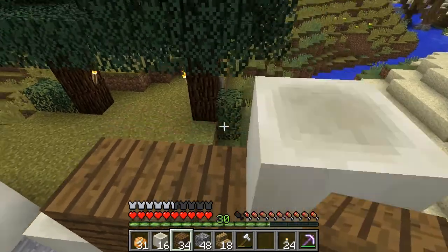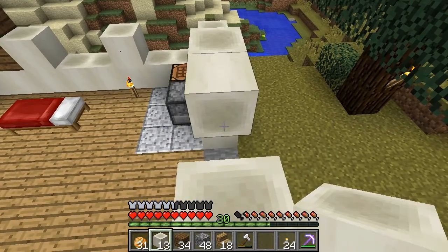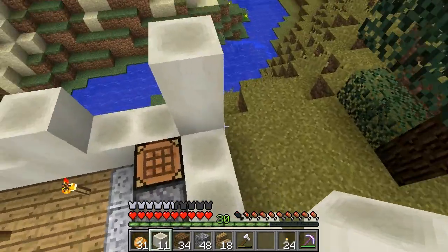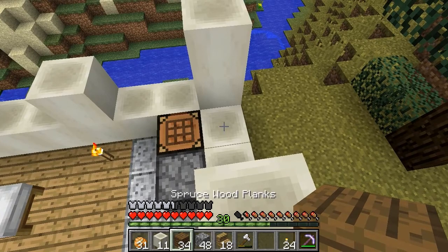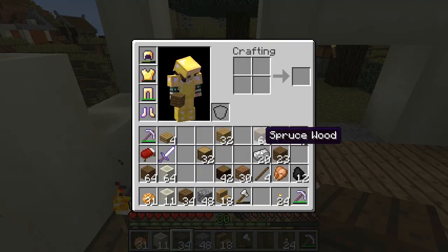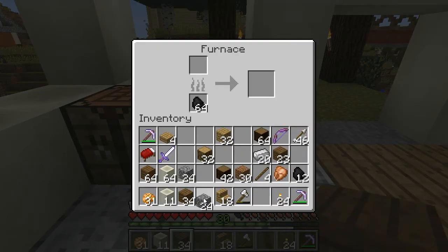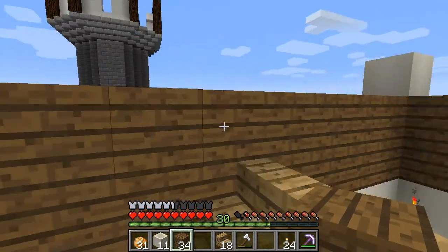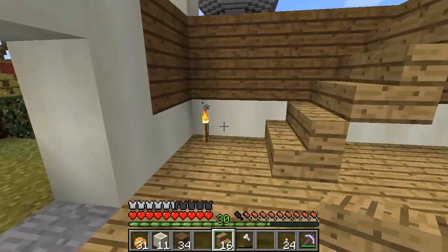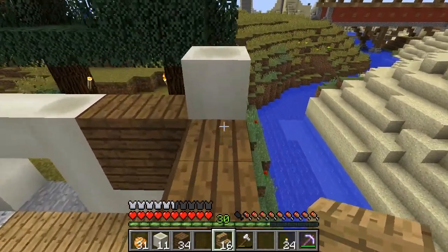I'll see how the third layer looks because that's going to be where things get tricky. There's one we're leaving because what I want there is stone blocks. So if I want stone blocks there, I should cook up some stone and then make stone blocks out of that. Now there will be four levels in this area.